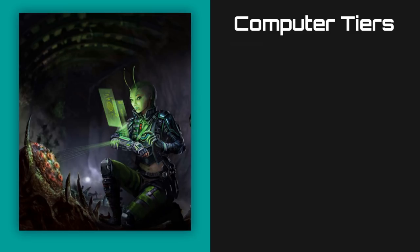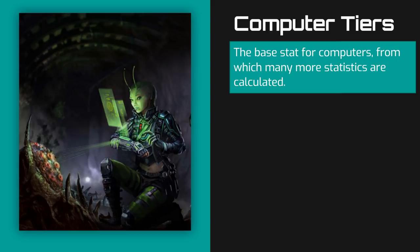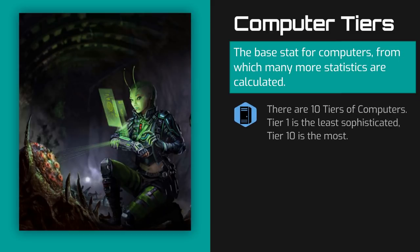Computers in Starfinder are complex works of technology that function somewhat similarly to vehicles, in that there is a base chassis of sorts that is further customized and upgraded. The base stat for any computer is its tier. Tiers run from 1 to 10, with tier 1 computers being the least sophisticated and tier 10 computers being the largest, most powerful computers in the Pact Worlds.